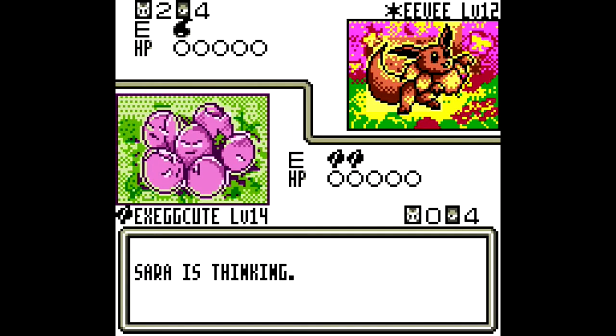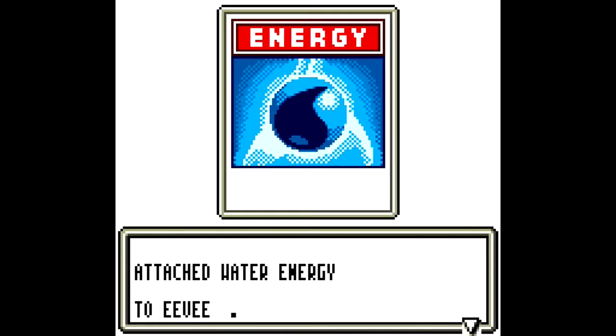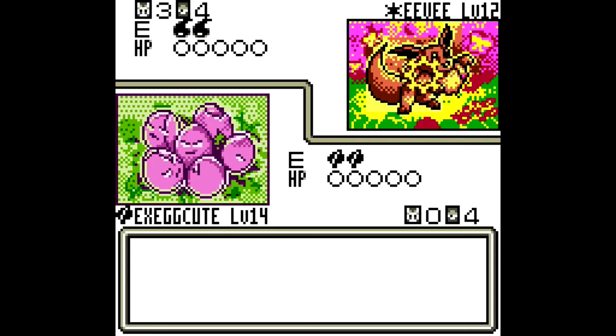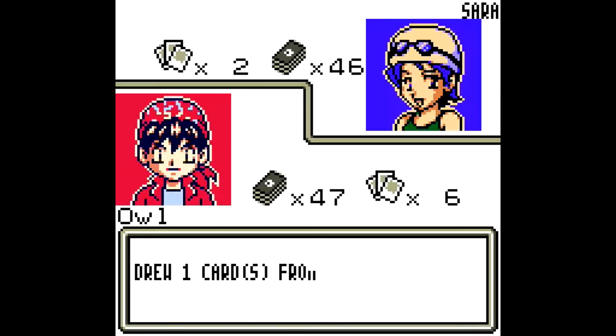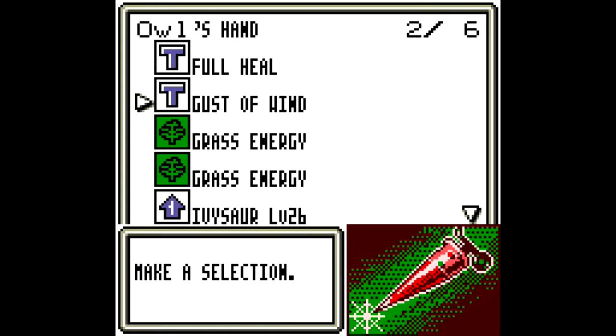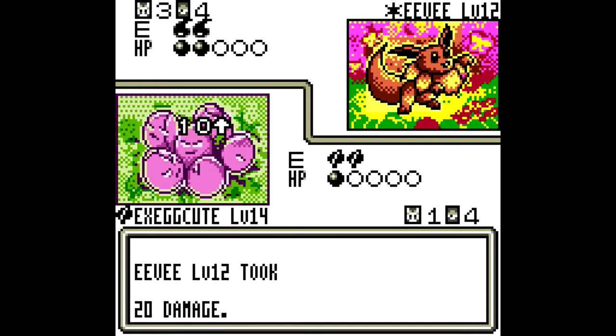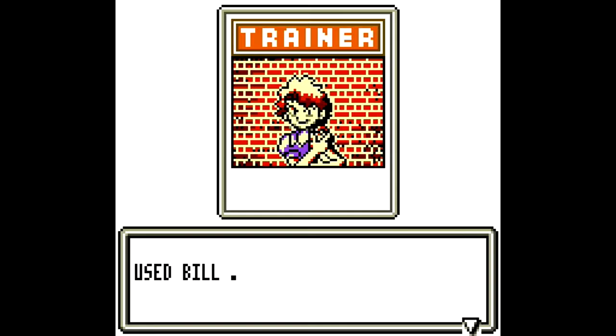I can't attack at all — it's a coin flip. Ooh, another Lapras. This is not going well. At least I can leech life my way. Oh, Bulbasaur! Bulbasaur means Ivysaur — this is going a lot better right now. So this deck is really dependent on Bulbasaur.